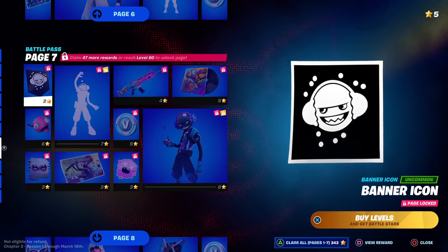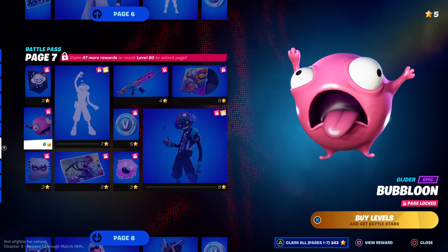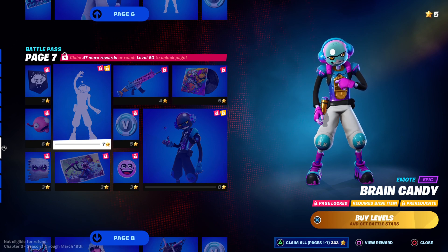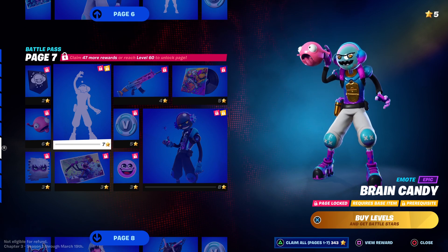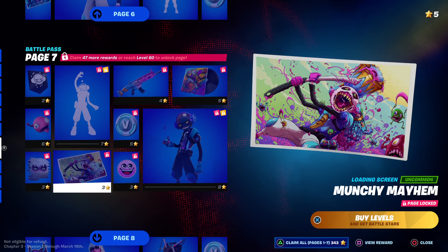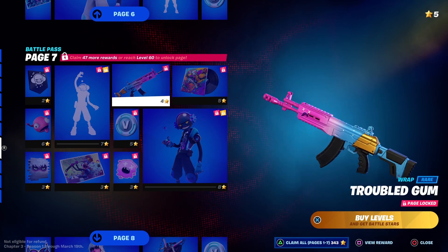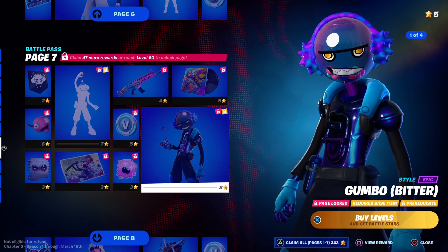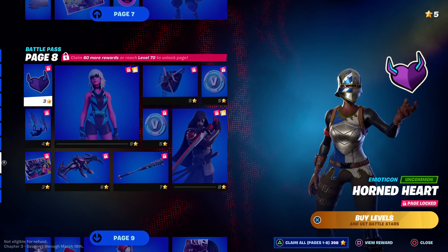New banner icon. Page seven — Glider Bubble Balloon, looks pretty wild and I'm sure people are going to be using that one. New spray — I like some of these new sprays. New emote — Brain Candy. Pop — I like it, that one's cool. Munchie Mayhem — I like the loading screens. Jolly Ball, new wrap. Some more music and another style for Gumbo — Bitter — I like the styles.